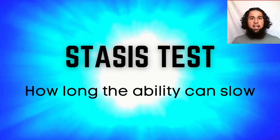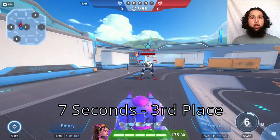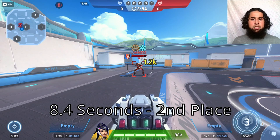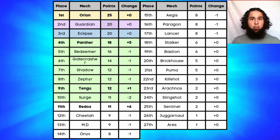Next the stasis test, ranking by how long the ability slow lasts. Orion's slow is 4.98 seconds (4th), Tango's is 7 seconds (3rd), Redox's is 8.4 seconds (2nd), and Panther's slow is 15.6 seconds for 1st place. Panther gets eight points, Redox four, Tango two, and Orion one point.